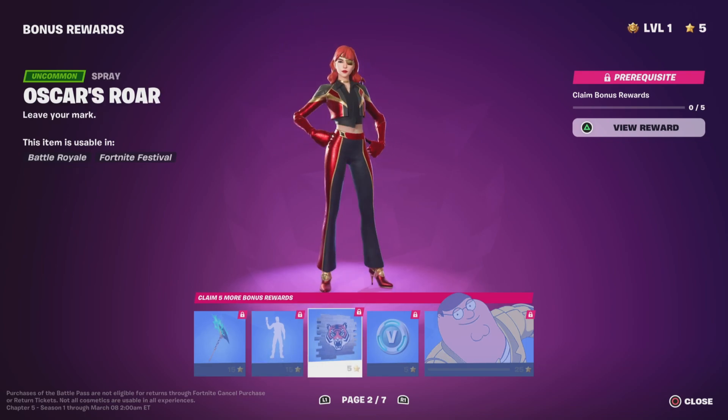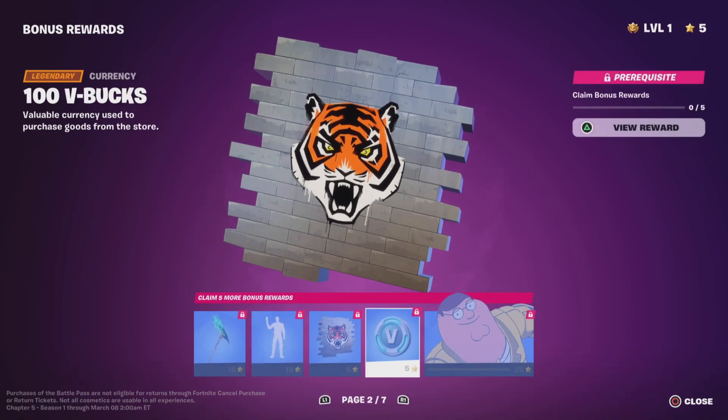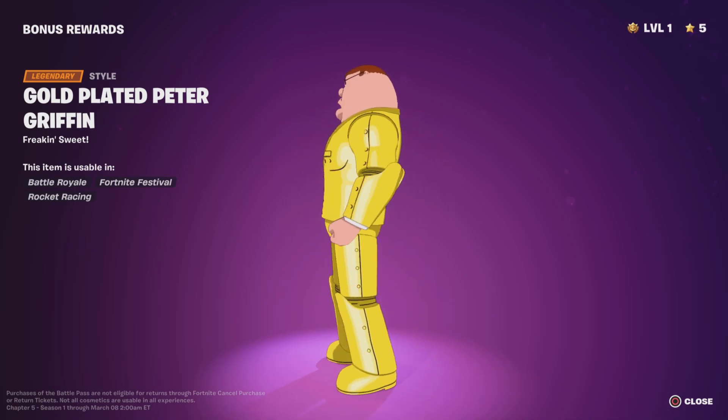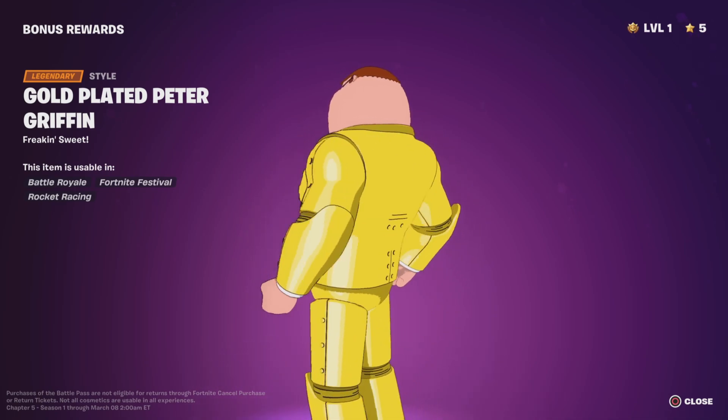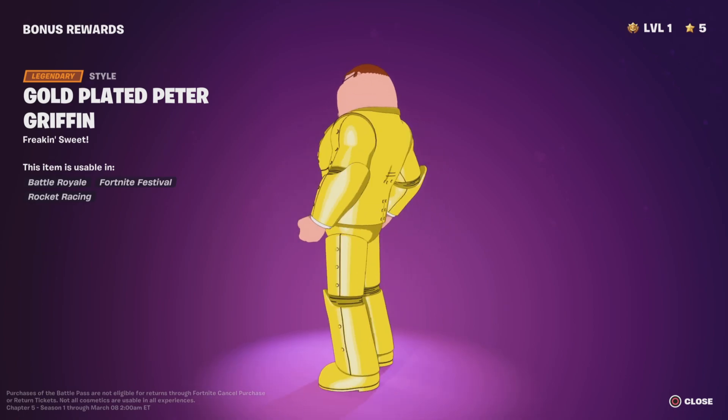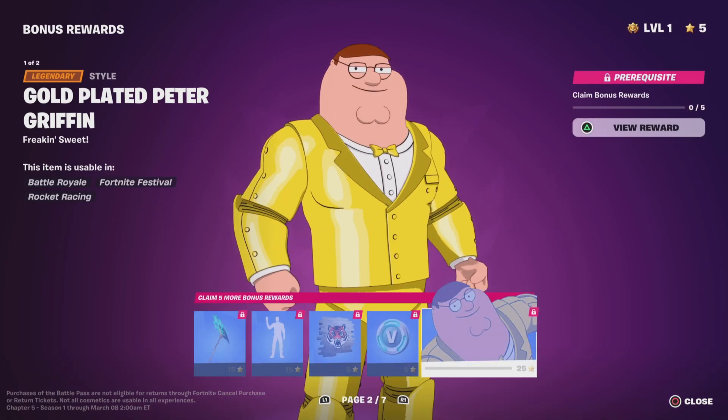Oscar's Roar, 100 V-Bucks. Gold-Plated Peter Griffin — oh my god, dude, this is the best skin in Fortnite! You cannot tell me otherwise. Best skin in Fortnite 2023. This is actually crazy.